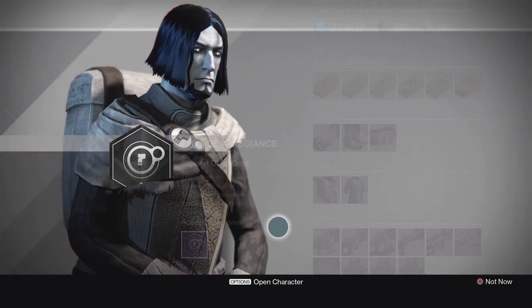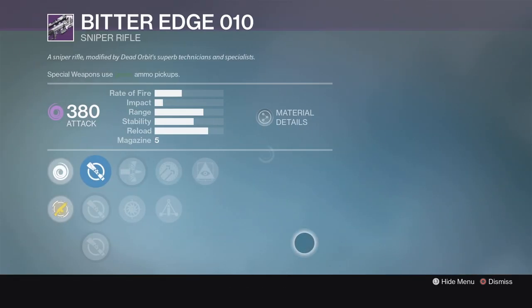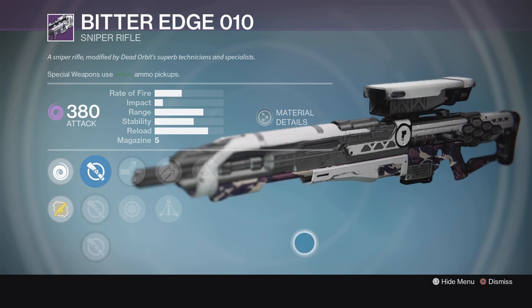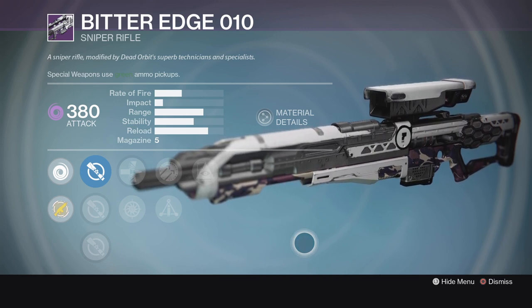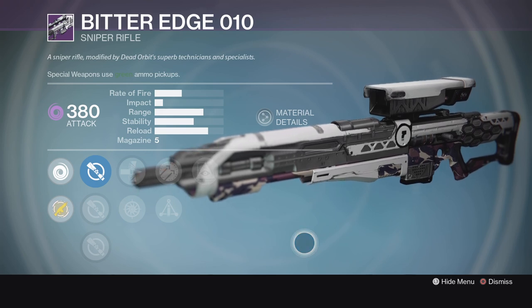Next, we've got the Bitter Edge. This is a really high fire rate sniper rifle, but it can be a lot of fun to use. It's not going to be your go-to in Trials or especially revive PvP game modes, but if you're playing Sixes or something like this, a sniper rifle like this could be a lot of fun.